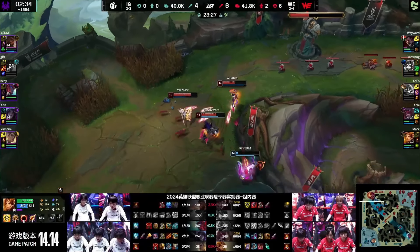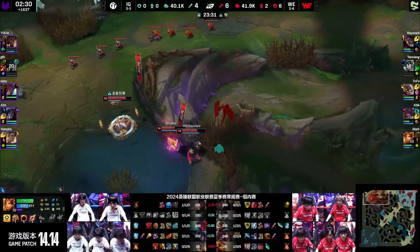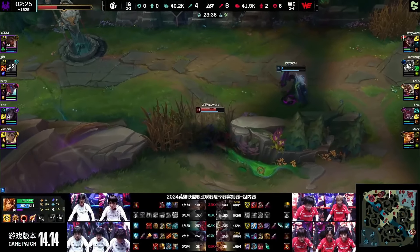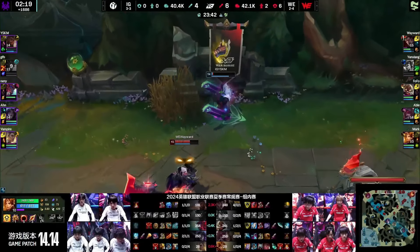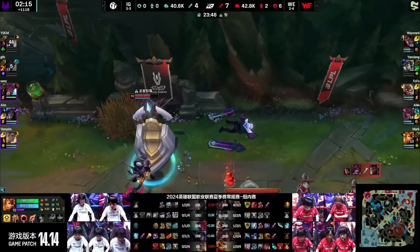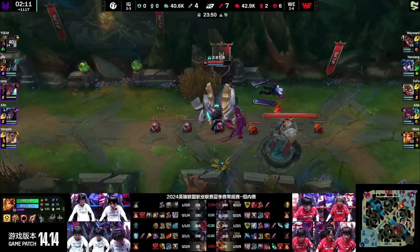WE slip up in some of their vision control, IG push. YS Cam will go down — he's not making it out of this one. But still, walking away with three Baron buffs from that situation is absolutely a heist. Is he going to get the empowered recall? He might even get himself an execute from this — he gets the kill. At worst, the kill goes to Abel. That's now going to be an extended death time for YS Cam — 40 seconds dead.